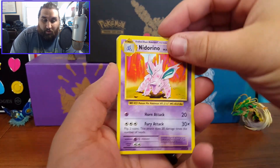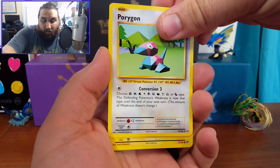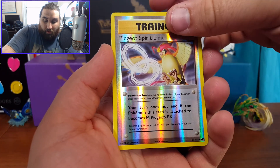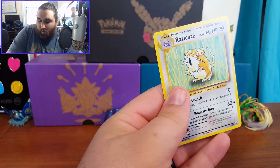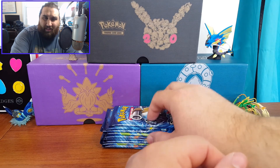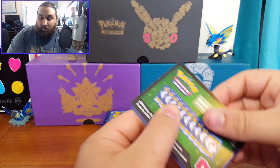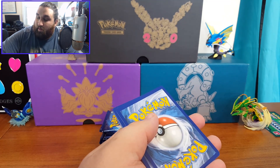Nidorino, Devolution Spray, Porygon, Seel, Magnemite, Ghastly, Poliwag, Voltorb, and a reverse holo Pidgeot Spirit Link. Eradicate is still nice, but of all the regular rares, Eradicate is like the last one I want to pull — there's never been a big fan of Eradicate and the fact that it's even a rare, I don't know. But that's not bad, we still have a ton of packs to get through.